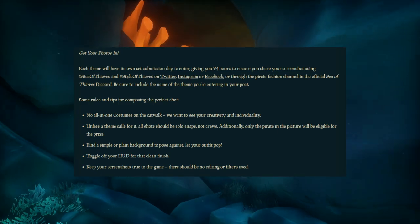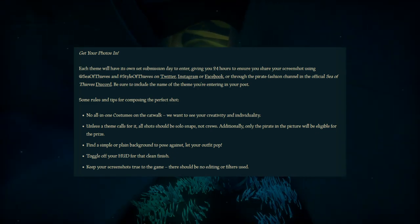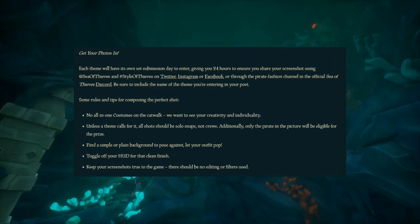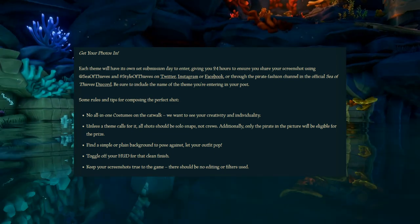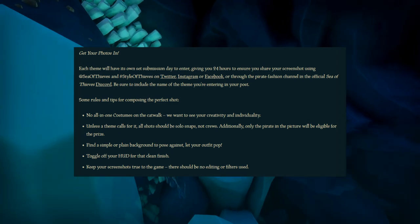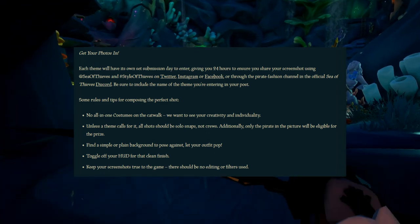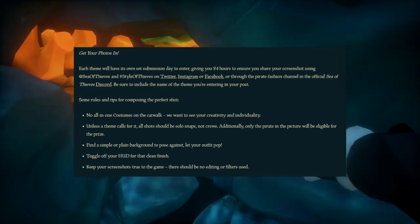Once you've figured out your outfit and taken your shot, let's talk about submitting it. To submit, go to either Twitter, Instagram, or Facebook, and tweet or post about it with hashtag Style of Thieves and at Sea of Thieves somewhere in it. Also specify which theme you are competing for. You can also submit on the Sea of Thieves Discord in the pirate fashion chat, maybe with hashtag Style of Thieves, but Twitter, Instagram, and Facebook are probably more reliable because it's less likely to get lost.